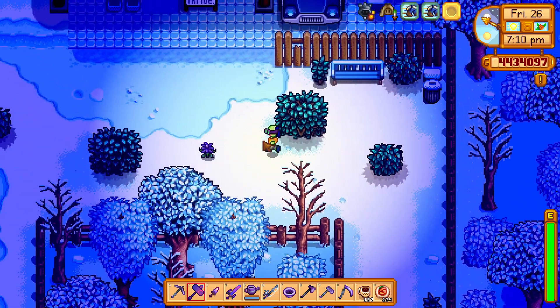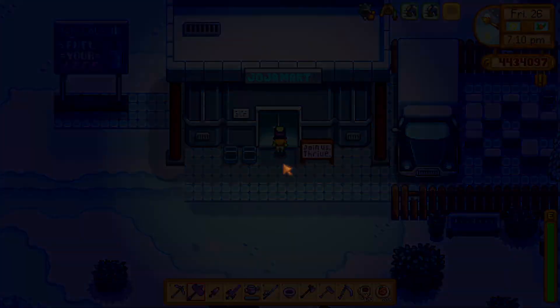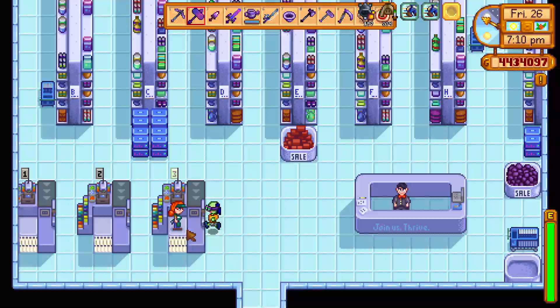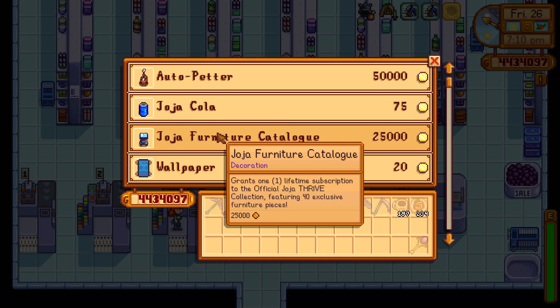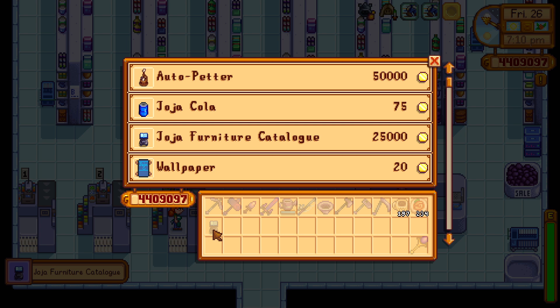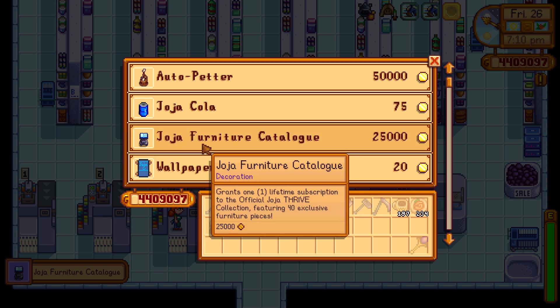If you want the Joja Furniture Catalog, go to Joja Mart and buy it from the person at the register for $25,000. You may have to complete every Joja project first — I'm not 100% sure.